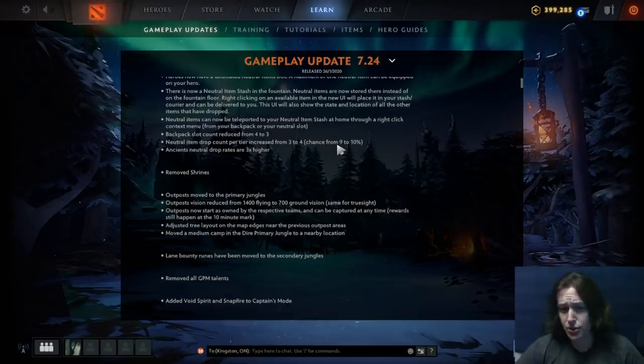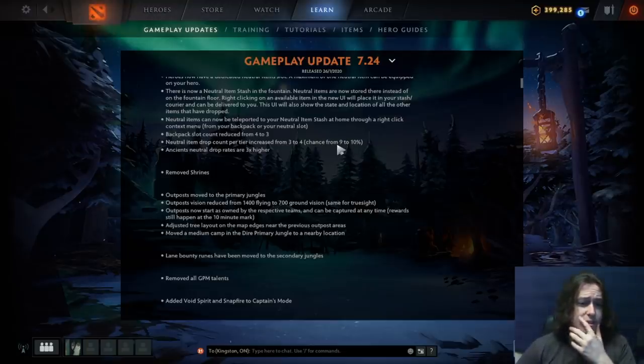Neutral items can now be teleported to your neutral item stash at home through a right-click context menu from your backpack or neutral slot. That's really convenient because with how slow the couriers are, sending the courier out and dropping an item in the fountain was pretty tedious. As a core player farming the jungle, you'd pick up so many items you didn't want — like a broom handle on a ranged hero. So what do you do, leave it on the ground? You waste your courier's time and potentially get it killed. This is definitely great.